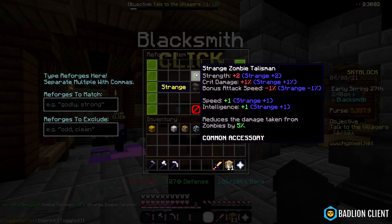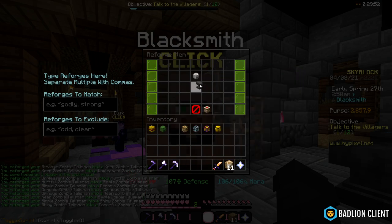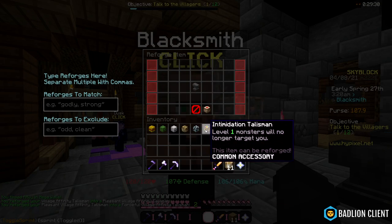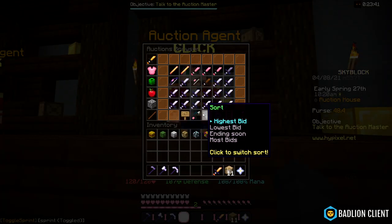So zombie talisman — I'm not getting a good one. Forceful! Yes, there we go. Forceful. Yes. Have I got enough for this one? Forceful, let's go. Just need a little bit more to reforge these three. So now I'm going to look at the auction house really quick — going to talismans, lowest bin only.